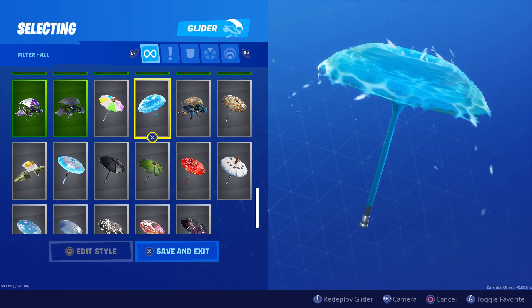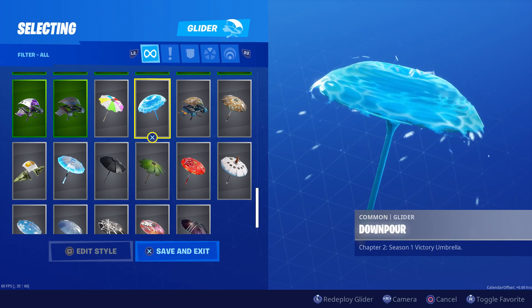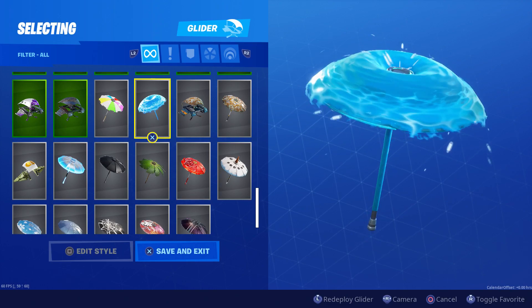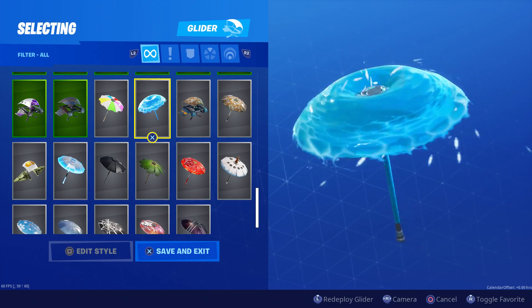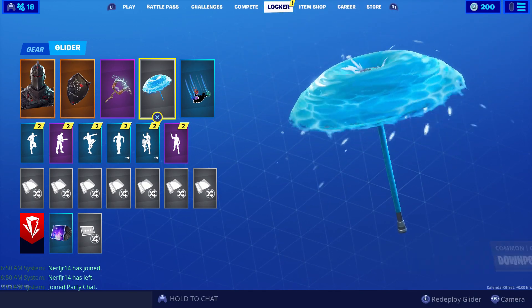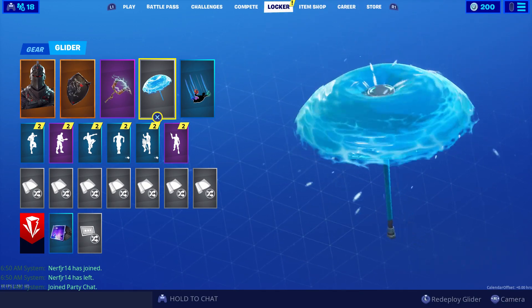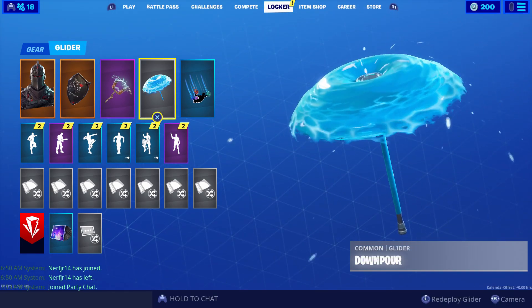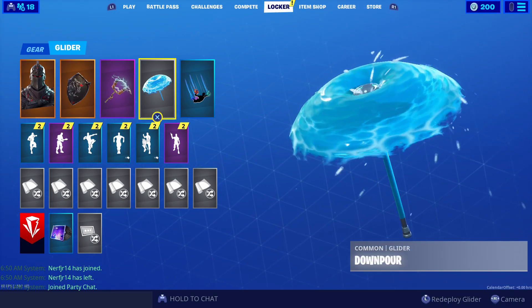This is called Downpour. Definitely animated, as you can see. That's way cool — that's probably one of the best gliders I've seen. Let's check it out in game next match. I like the color to it. I wonder why it's water themed.